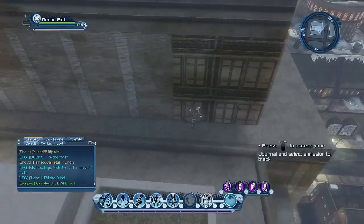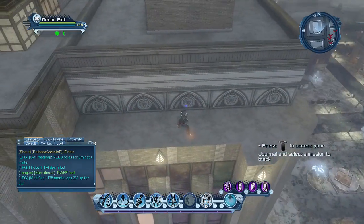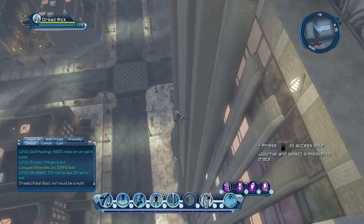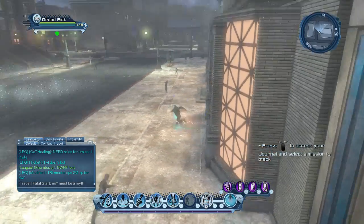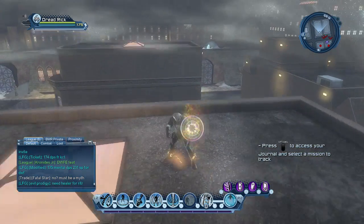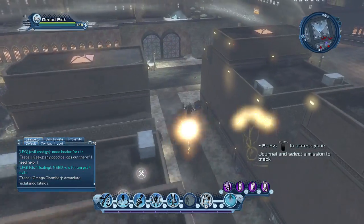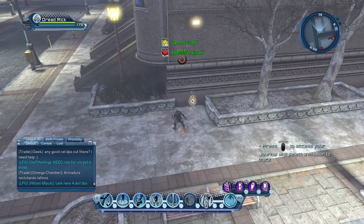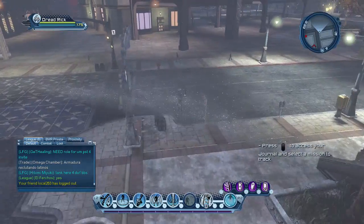Now go south-east on the ledge — there's another exhibit location right there. Now jump down all the way down to this big window — there's one right here. Now go south — there's an exhibit right behind this skylight. Now go south-east to this building — there's one right here by these two dead trees. And now we're coming back to where we started off again.